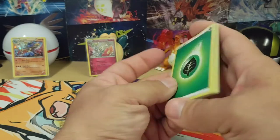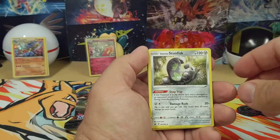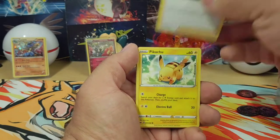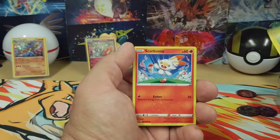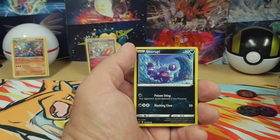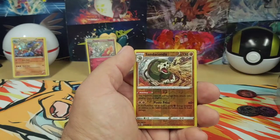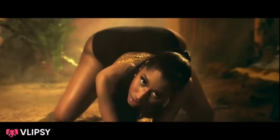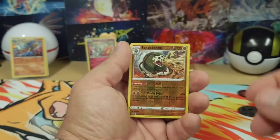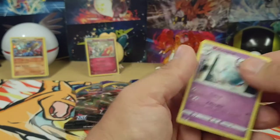How about grass? Galarian Stuntfisk. Eatmore. Pokey Kid. Pikachu. Scorbunny. Hoot Hoot. Skorupi. Sandaconda. And a Polteageist for the rare.